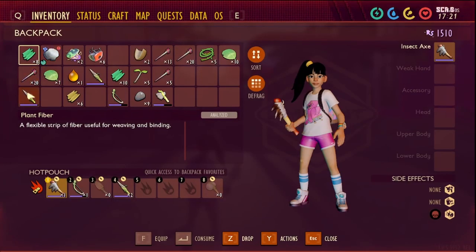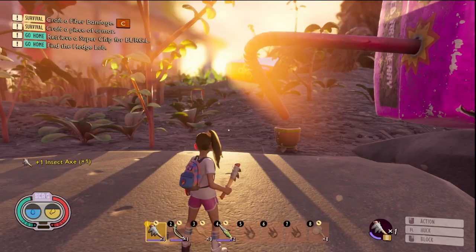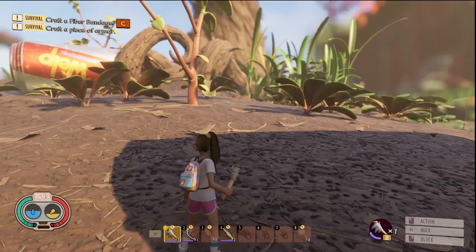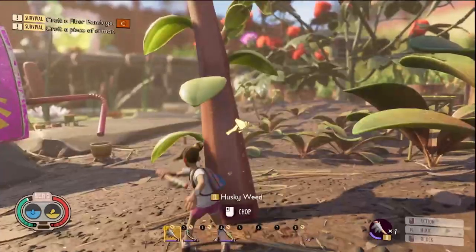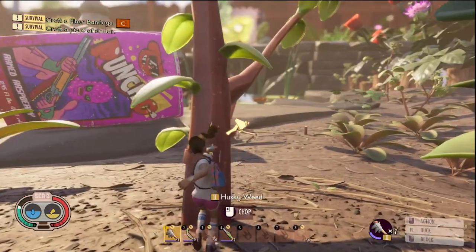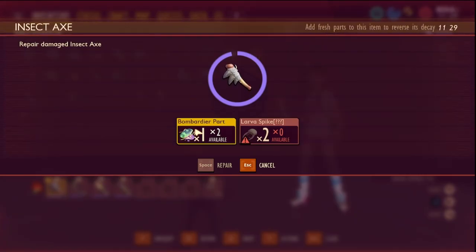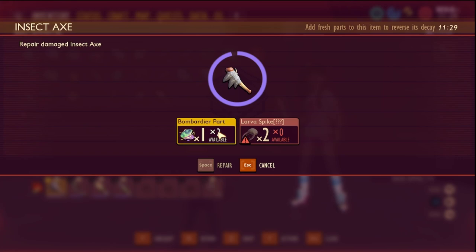Now you can just trash the old one — we don't need it anymore because we have this. Before I end the video, I just want to mention a few things. By having the level 2 axe, you get way more wheat stems. Also, when it comes to repairing your tool, you're going to need these two things, so make sure you have stocked up on them — you'll just have to keep killing these.